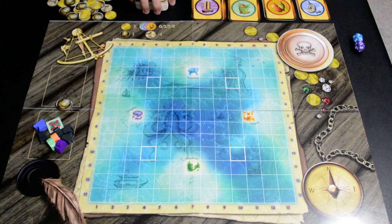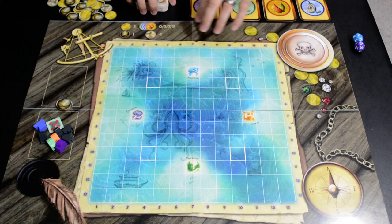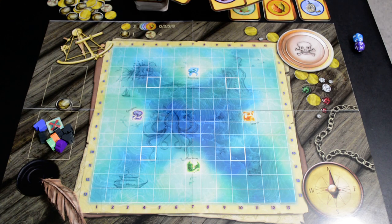First off, you're going to take all your goods cards and make four stacks — there should be four cards of each good in the game. You'll make one stack of each good up above the board. Note that this is a finite amount of goods; there will not be any other purple goods in the game other than these four, so when they run out, they are gone.